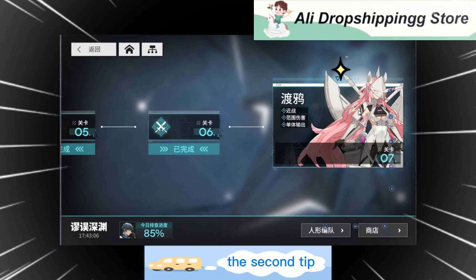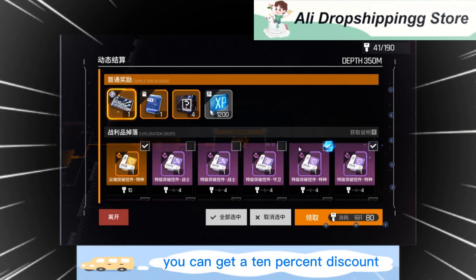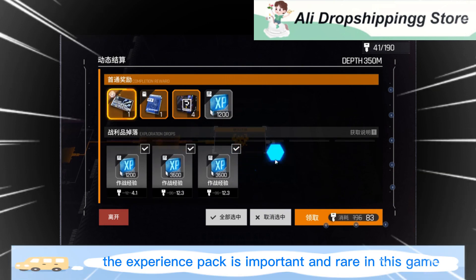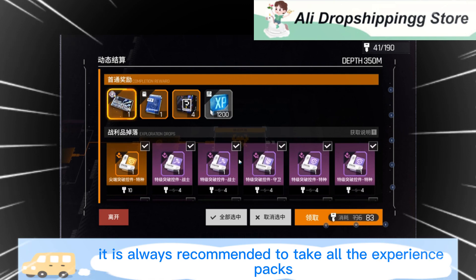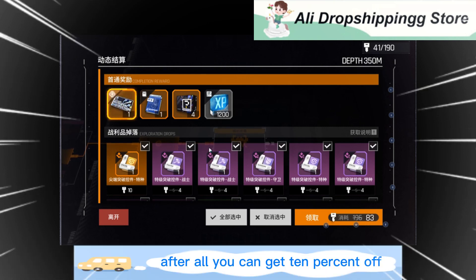The second tip: players can freely choose the reward materials for each clearance. The more materials you choose, the more energy you consume. If you want all of them, you can get a 10% discount. If there are unnecessary breakthrough materials, you can drop them. However, the experience pack is important and rare in this game — it is always recommended to take all the experience packs. I personally like to take all materials anyway, since you get 10% off.